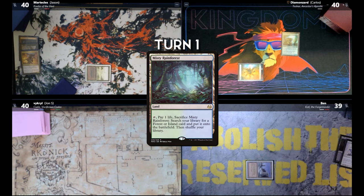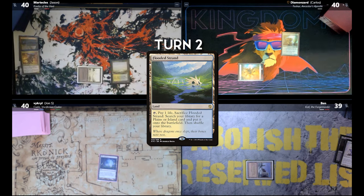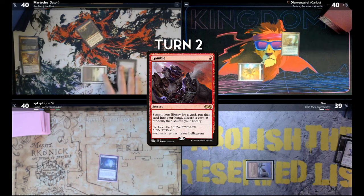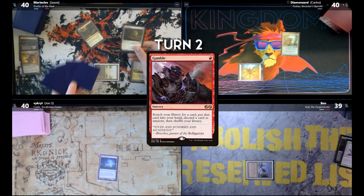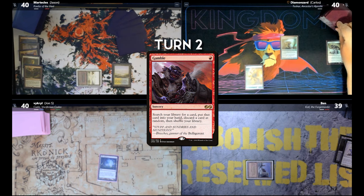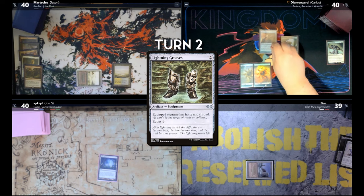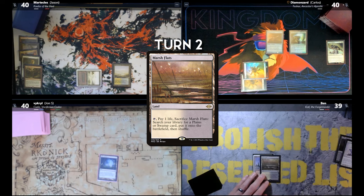Draw for turn — play a Misty Rainforest and pass. Draw — play a Flooded Strand. I'm going to cast Gamble. I've got five cards. Far right. Ephemerate — pass the turn. Mill myself one. Draw for turn — Plains for turn. Lightning Greaves. Pass the turn. Draw for turn — play Marsh Flats and crack it.